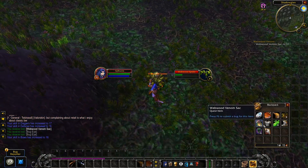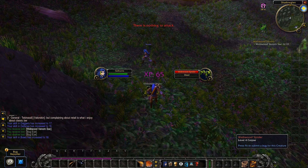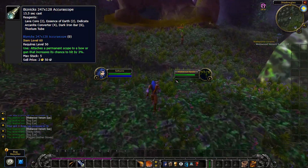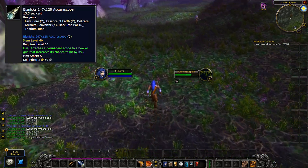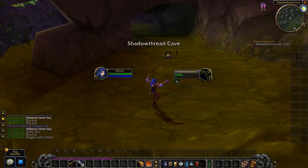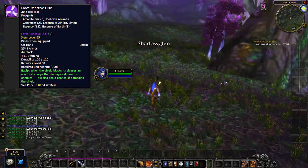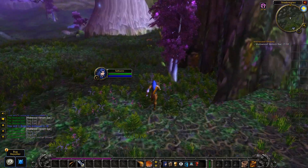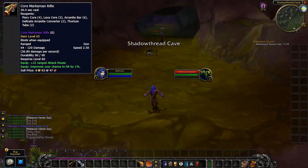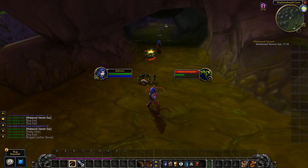Lastly, if you're a raider, you might end up getting these three recipes in Molten Core, which will make you even more gold, especially if you're the first or one of the first to obtain the recipe on your server. First off you have the Biznicks 247x128 Accuroscope, which grants plus 3% hit on ranged weapons and will sell extremely well. The Force Reactive Disc is an AoE tanking shield which might sell well, but it's situational. The last one is Core Marksman Rifle, a good rifle that some might buy, however most hunters choose to stick with items like Black Crow until they get the quest item for Rhok'delar.